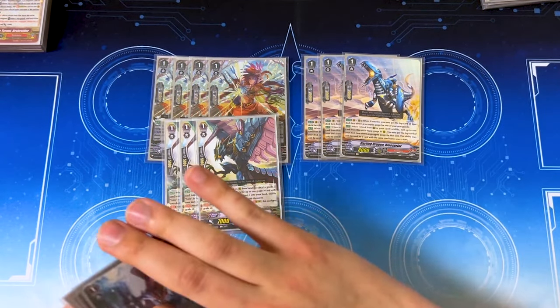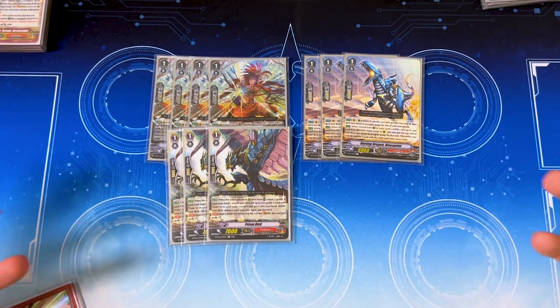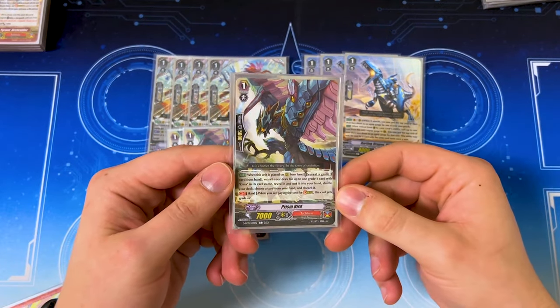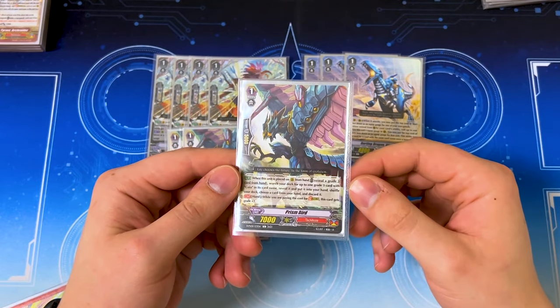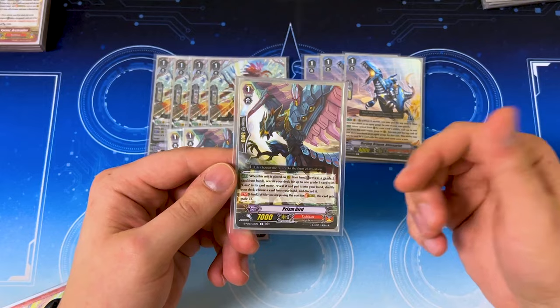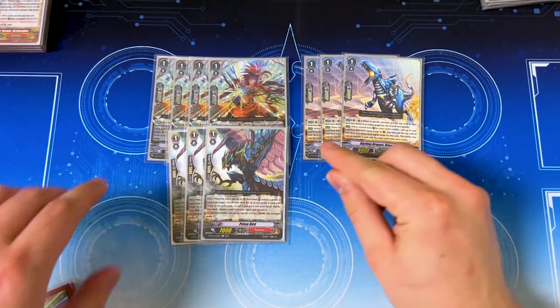We're running three Prism Bird because we're running a Gaia deck and we want to make sure we're on Gaia — that's the only way the deck functions. It's the old stride fodder: when placed on rear from hand, reveal a grade 3, search your deck for Gaia, add it, then discard a card. When you're paying the cost of stride, this gets grade plus two, so it's a nice little stride fodder as well.